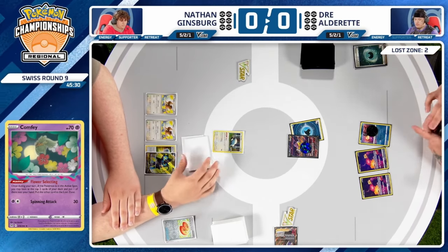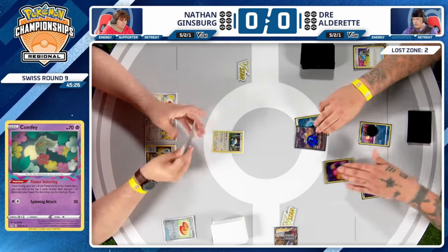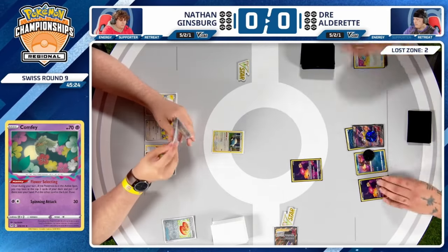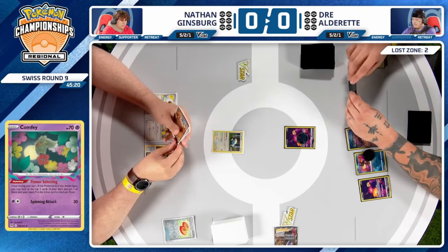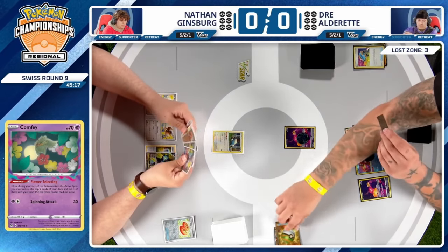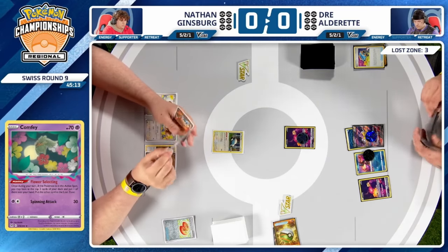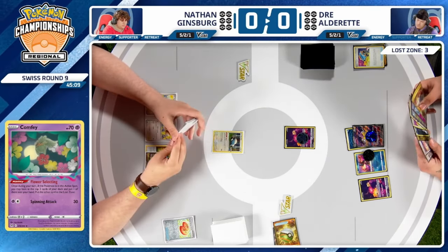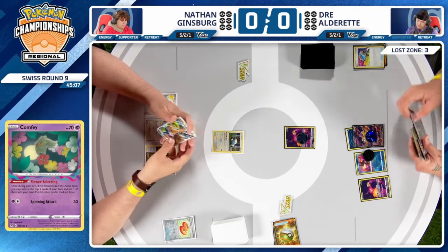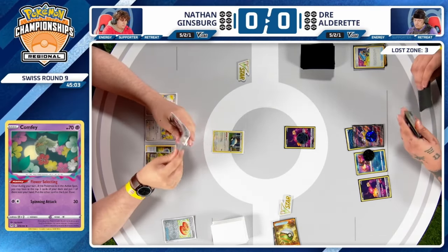Dre plays Concealed Cards, discarding a basic dark energy and drawing two additional cards. Switch cards start the pivot into Comfey, Flower Selecting to find more pieces. Another Nest Ball hits the Lost Zone, slowly losing access to searching cards. The choice kept was Hoopa EX instead. Dre has so many cards playing in his deck — I thought he had a Lightning Energy, but it was one of his multiple golden cards.